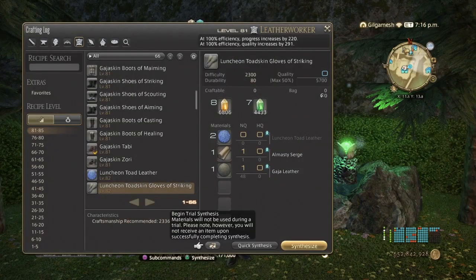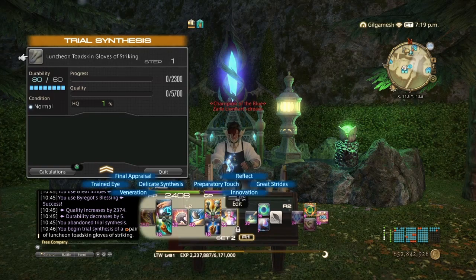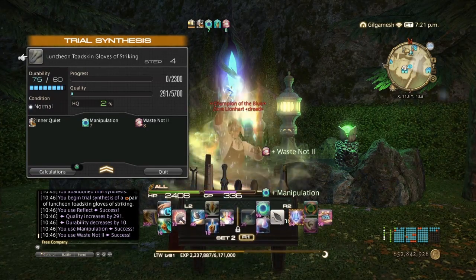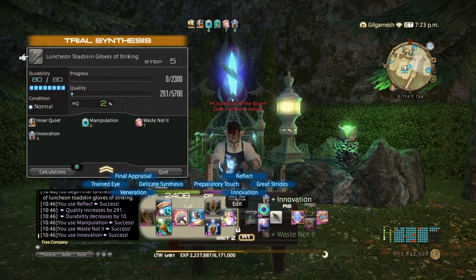The level 82 80-durability rotation is going to be changed slightly because we need an extra stack of Inner Quiet to reach 100. The rotation is going to be: Reflect, Manipulation, Waste Not II, Innovation, and then we're going to do three Preparatory Touches.